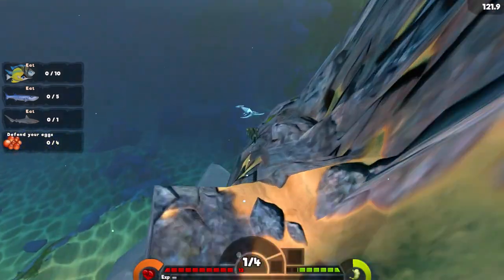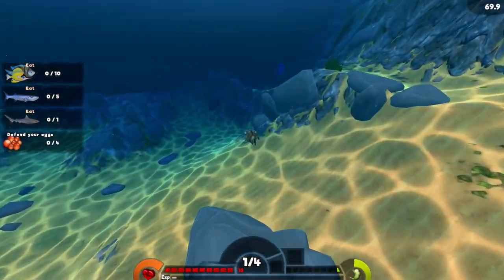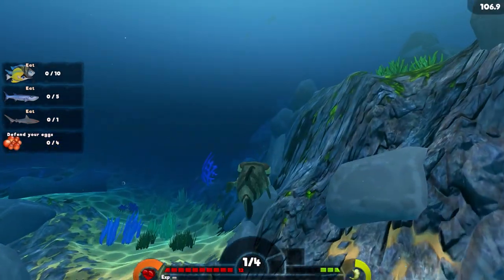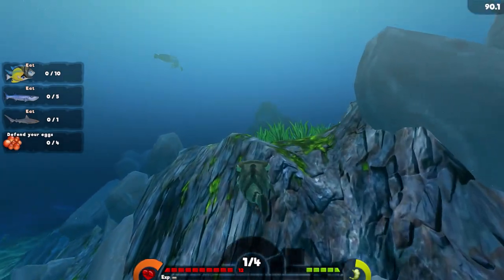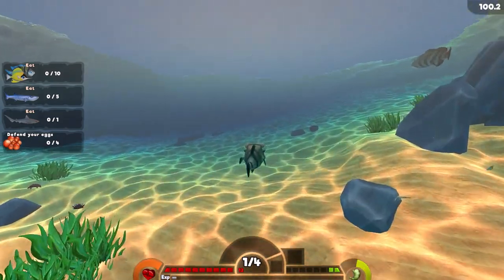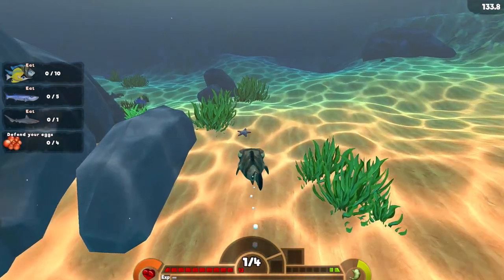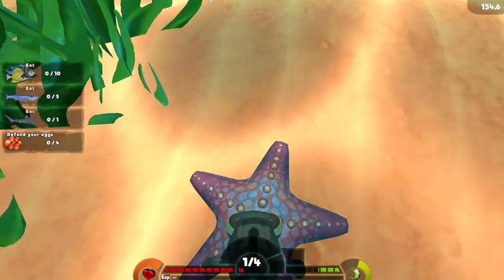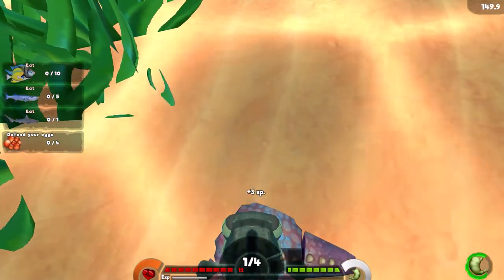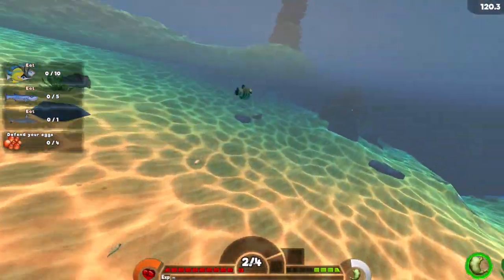We just need to find something easy like a starfish on the ground. Oh there it is. Those are sharks over there so we need to snag this and just run away. What the heck — the crab just stole my food.